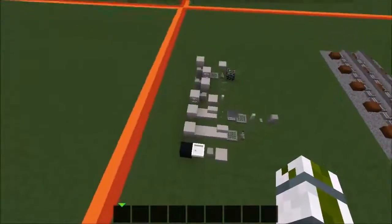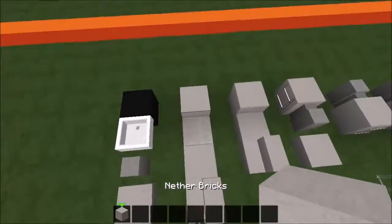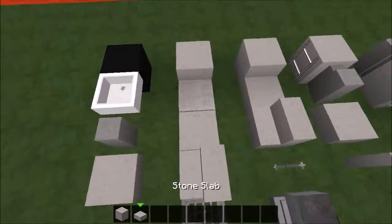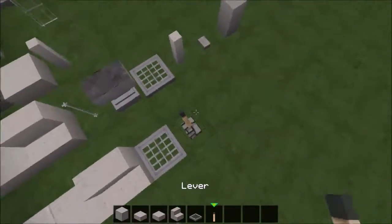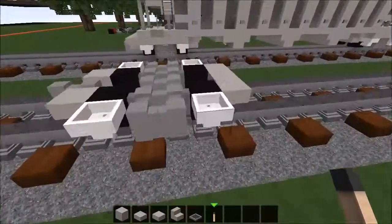And there you go, this is layer one complete. For layer two you're going to need: nether brick, stone slabs, nether brick slabs, nether brick stair, iron trap door, and lever.